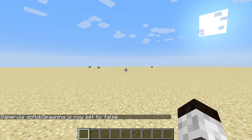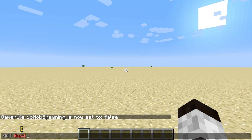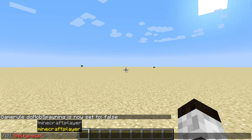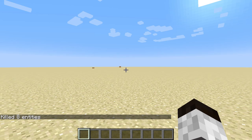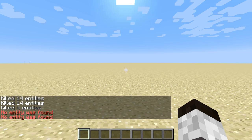Now they're all gone as far as spawning, but there are still some out here, so we're going to do a kill command. We want entities with type equals — and we want anything that's not the player, so we use the exclamation mark before 'player'. That means not a Minecraft player. We'll close the bracket and it will kill them all. We run it a couple times to catch any that split up. No more entities found — they're all dead.